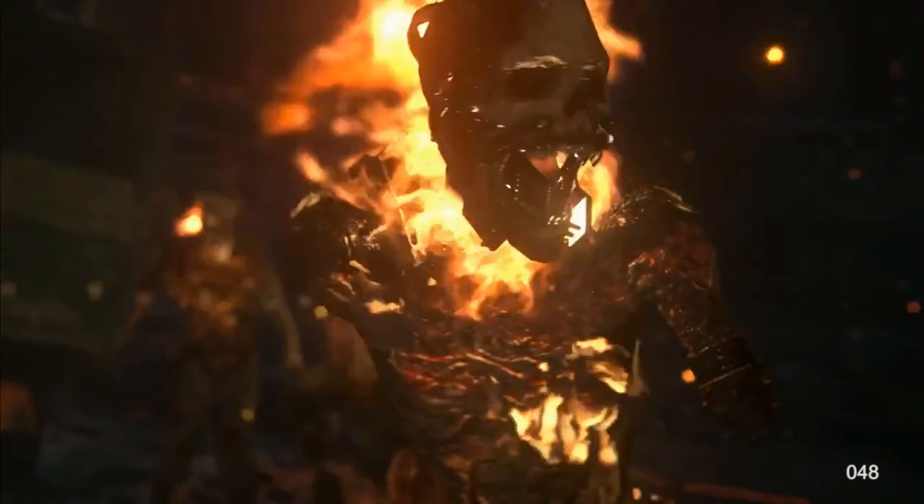These zombies look completely burnt out — crispy and charred. Look at the detail that Sledgehammer have gone to town with: the skull, the cuffs, completely burning. It's pretty sick. The next image is a bunch of zombies wearing Nazi zombie uniform — they've just got hats on, that's about all there is to note.